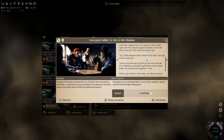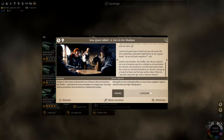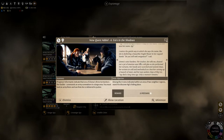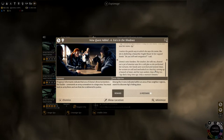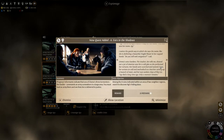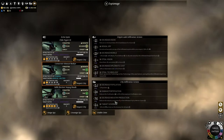The latest reports suggest she hides in one of the ruins of the area. Her name is Aagi. Zayima whispers when I relay the name - 'yes, that was her name, Aagi.' I notice the gentle way she says the name, like she is sheltering a beautiful fragile flower in her cupped hands. 'Do you still seek vengeance?' I ask. Zayima's voice hardens - the vaulter showed not a jot of emotion save for a cold glee as she performed her tortures. 'Aagi died a long time ago, only a monster remains.' We must search four ruins within two neighbouring regions to discover Aagi's hiding place.